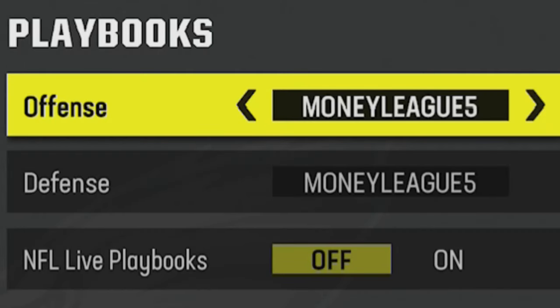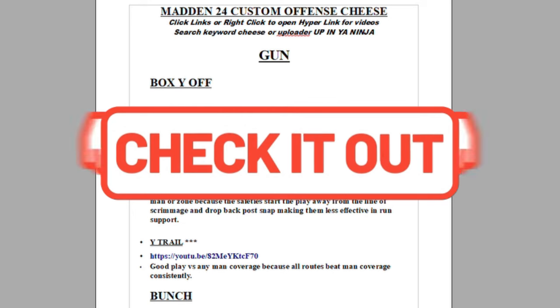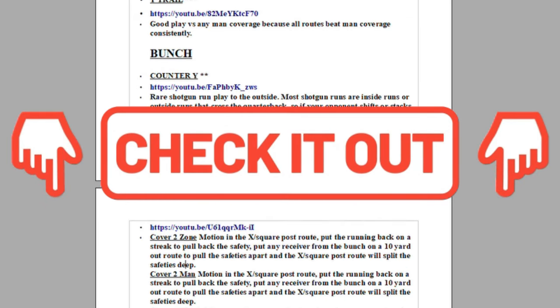The plays from today's video can be found in my custom offensive and custom defensive ebooks, but if you guys use team playbooks you can find this in my Saints offense and Raiders defense as well. If you want more help or more money plays, you can instantly download these or any of my ebooks by clicking the links in the description or the top pinned comment.